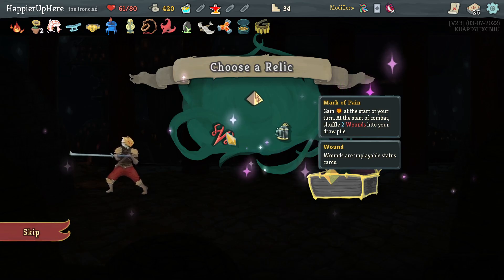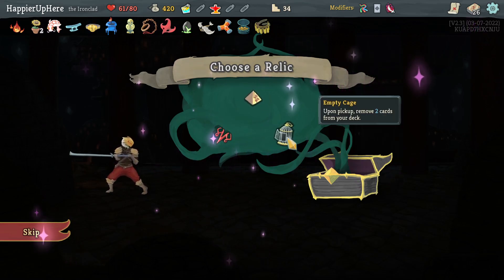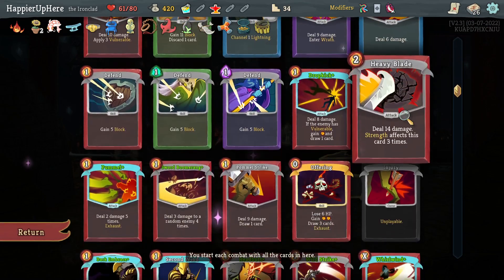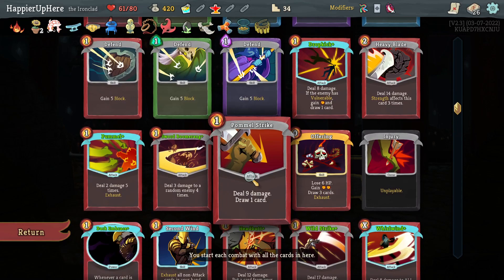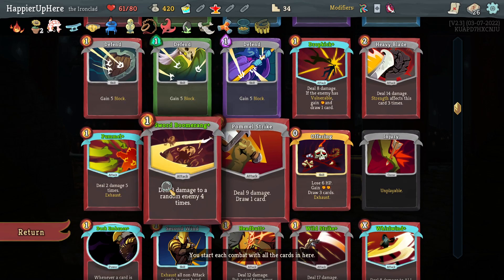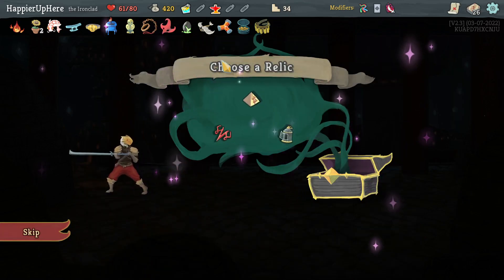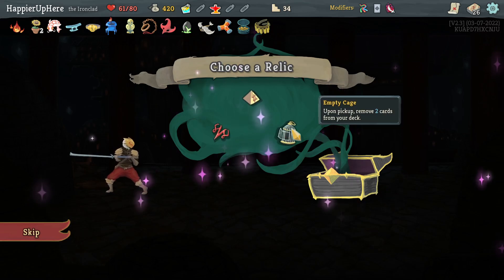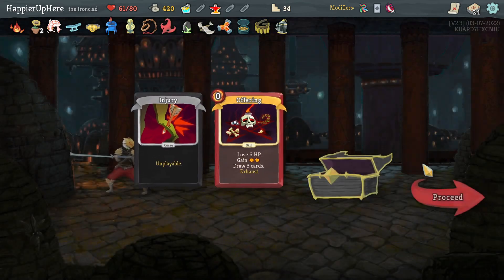Mark of Pain is interesting — that would make Evolve better. Gain energy at the start of combat but shuffle two Wounds into your draw pile. I could use Empty Cage to remove the Offering and then remove another card like the curse. It is possible to get four curses in act three but very difficult and unlikely, so I could just remove the curse. Just to be safe, let's take Empty Cage and remove the Offering and the curse.